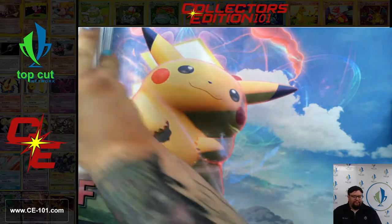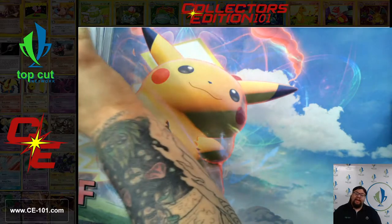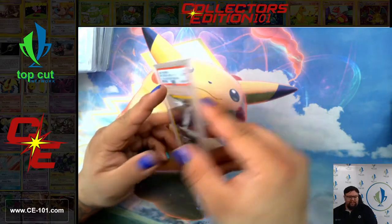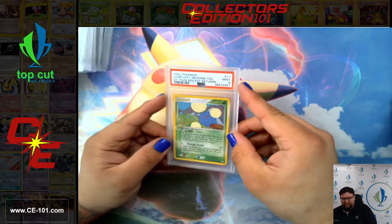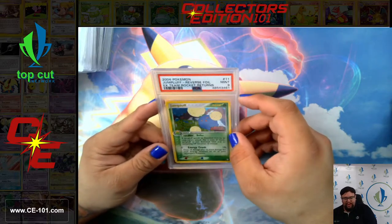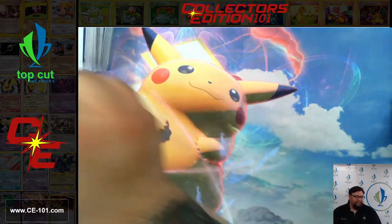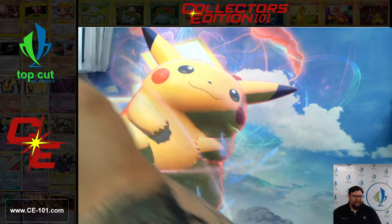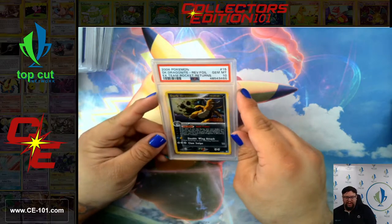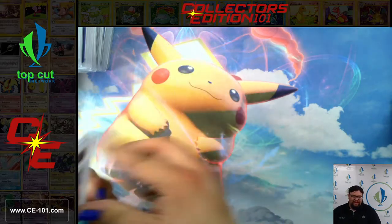Dark Octillery coming in at a 9. We have a Dark Slowking, Reverse Holo. They did a fantastic job on all of these cards making them menacing looking, very evil and sadistic looking. Great looking cards, artwork-wise. After that, we're going to jump into Jumpluff — came in at a 9. Very cutesy. Had that sweet duality of all that Holofoil in the background, seeing all the different types of energies in the hologram, which is amazing. Kingdra came back a 9. Piloswine, 9. Togetic, 8. Dark Dragonite, Gem Mint 10. This is a gorgeous card. Very, very collectible. Man, that's amazing that we got that in a 10.